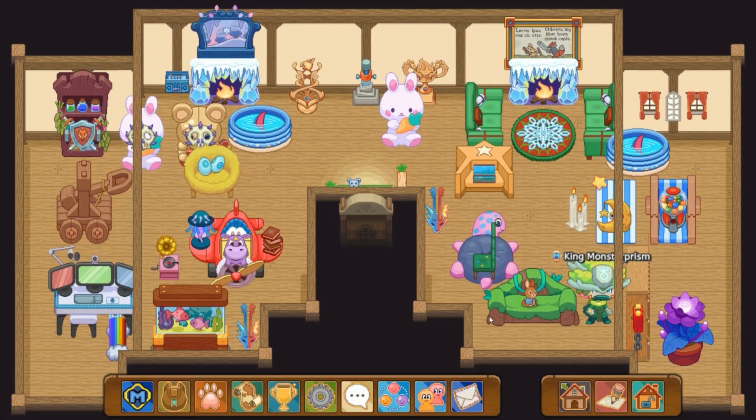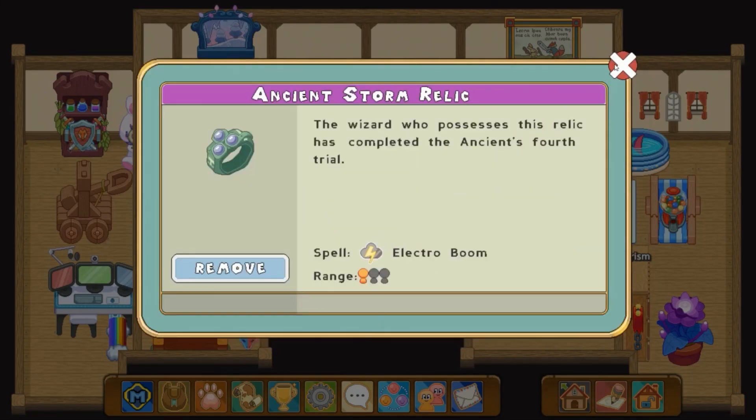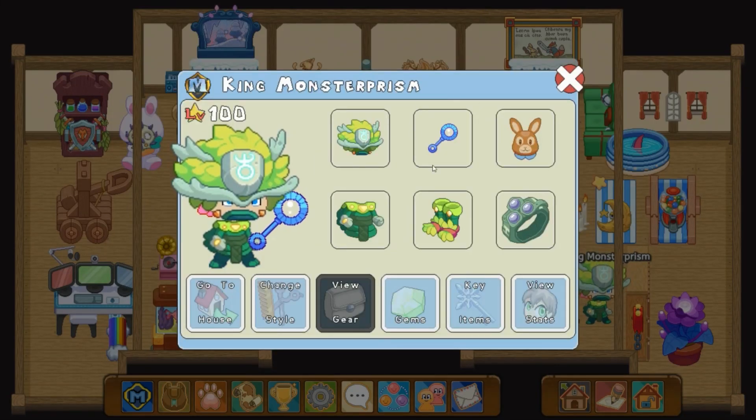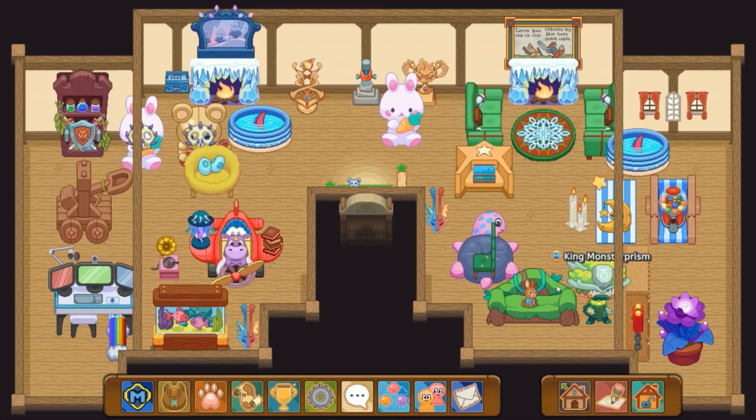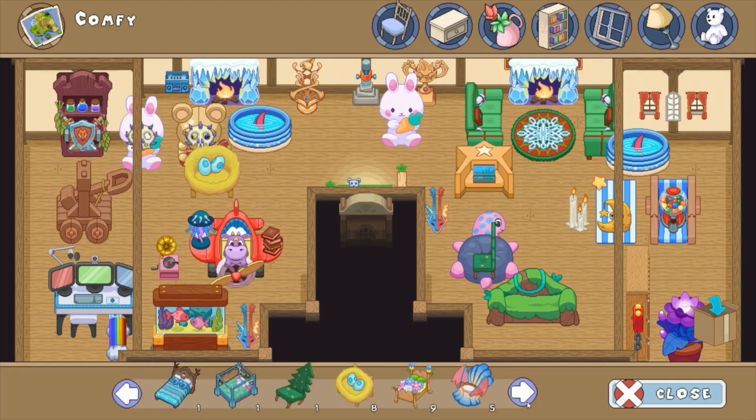So you've probably seen already, I have my little bunny sitting on my couch. I have some of the outfit and I have one of the relics. I just need the one, then I have the full outfit. And I have this couch from it — I actually have two of those. You can get these from chests and stuff.